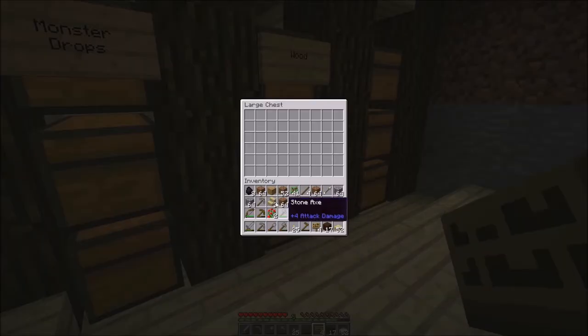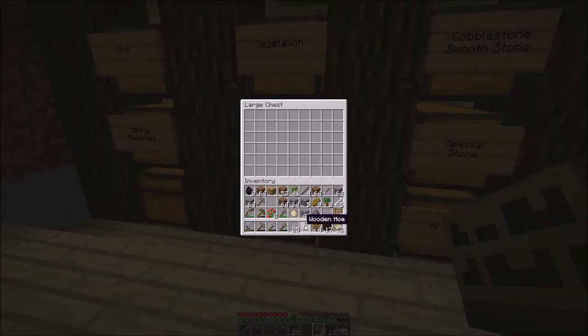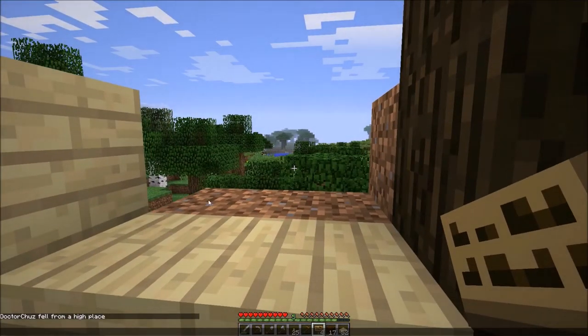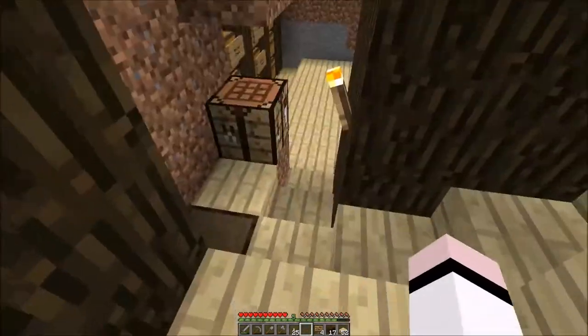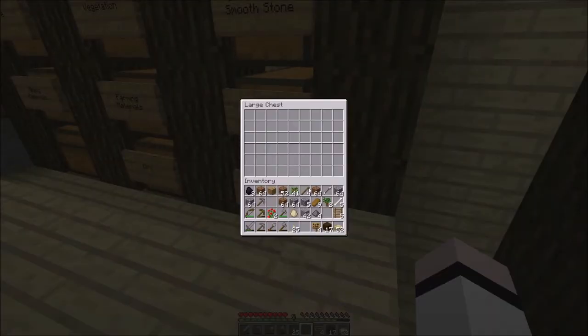We'll put our stairs and stuff in here. We'll put our door in there. I'm not sure if I should just break that on some piece of dirt — I think I should. Use it until it breaks, and that will become normal dirt again eventually.